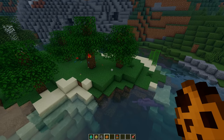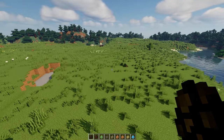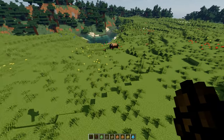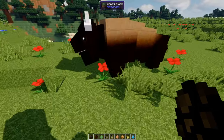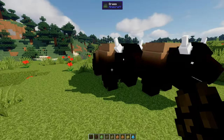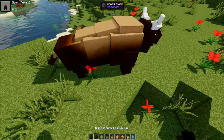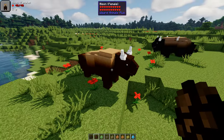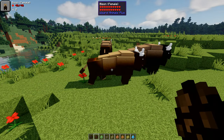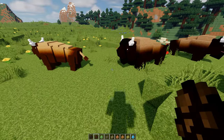All animals spawn naturally. The first new animal is the bison — they come in male and female forms. Here are the male bisons, and this is the female bison — slightly lighter brown. The coloration is really impressive. The mod is going from strength to strength with far better colors than the original ones.